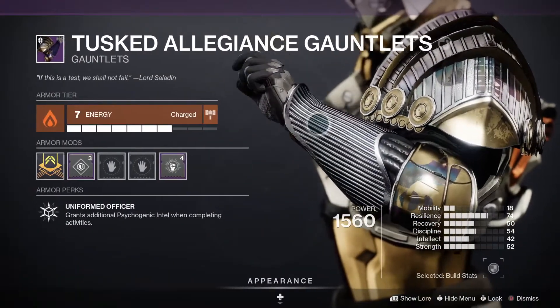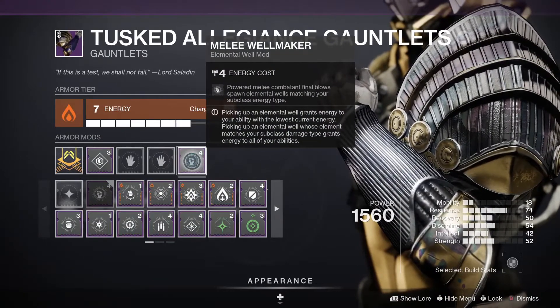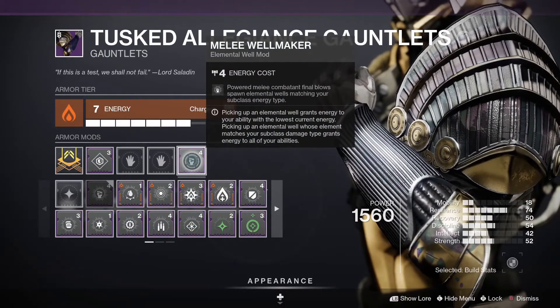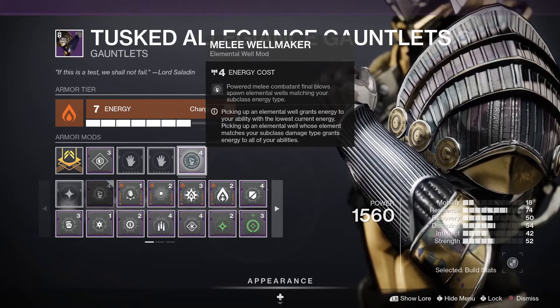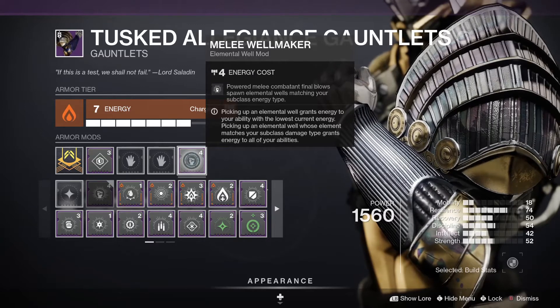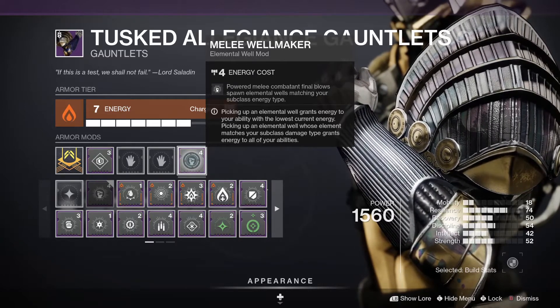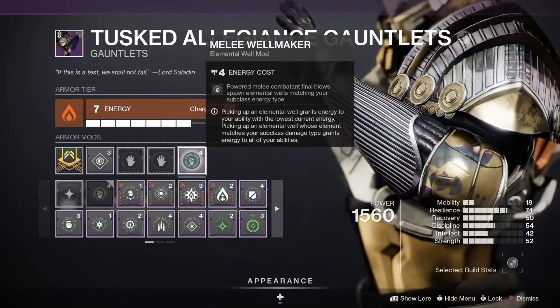For our gauntlets, really all we need is Melee Wellmaker. With Roaring Flames active, every melee kill will create an elemental well, and with Hammer Strike you'll create even more. Since we're running Bountiful Wells we'll make two off every kill instead of just one.